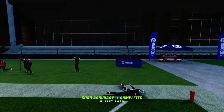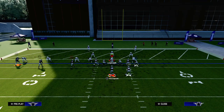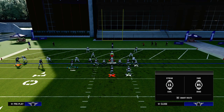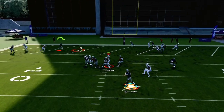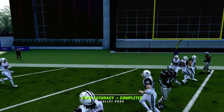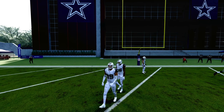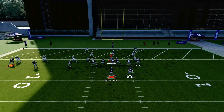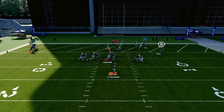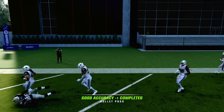The slant route beats man perfectly to the inside, just like that. If you have Running Back Apprentice, I'll show you something else you can do with this later in the video. But then you also have this in route — that flat-end concept. The flat route is going to act like a pick route for that outside Trips receiver.